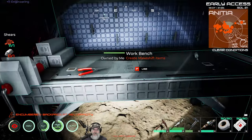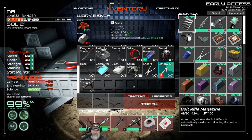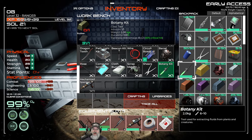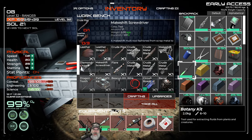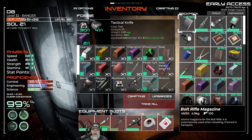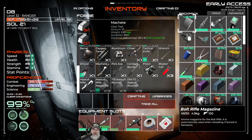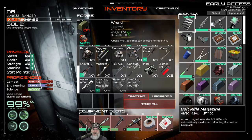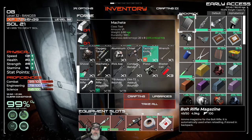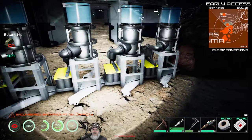Let's make a couple of different tools first — we need to make the shears and the botany kit. The botany kit is going to need a nickel chromium, so let's make one of those. One of you guys were telling me in the comments that this 6AL4V is actually a titanium alloy, which makes sense because it has titanium — sometimes abbreviated as 6-4. I appreciate you guys' comments. Let's make the botany kit.